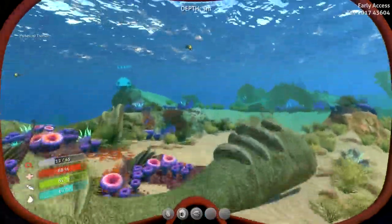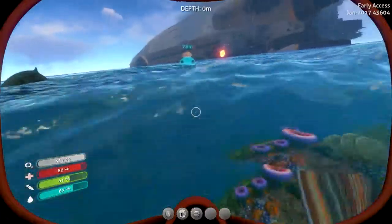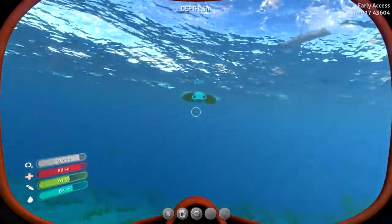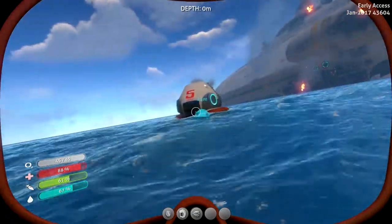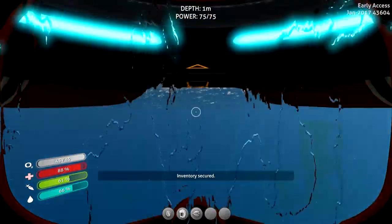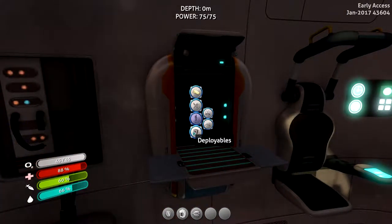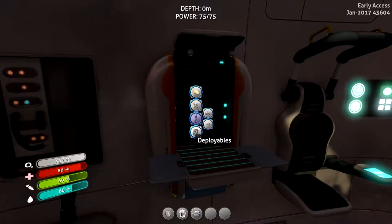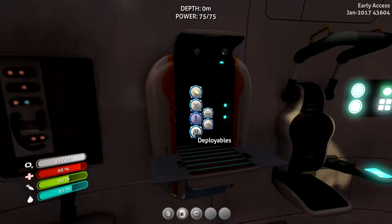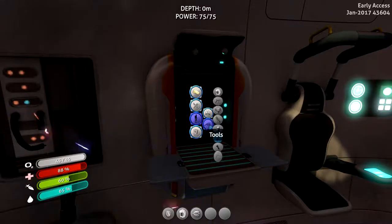I'm running out of inventory space. I'm going to have to build a habitat thing and some storage units. Graphics are now on high because I put it on recommended. Oh, I need to answer this — something about my friend.